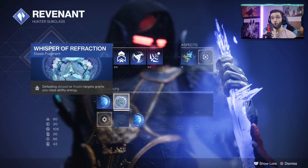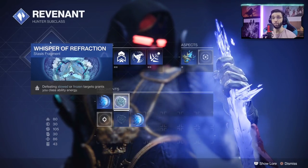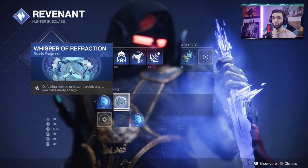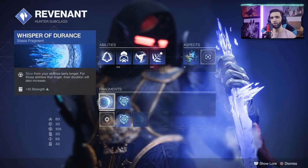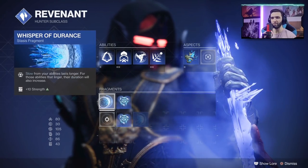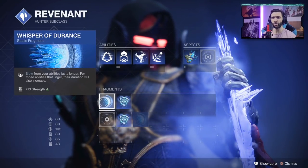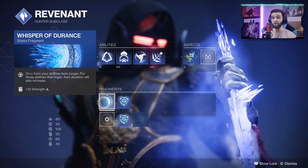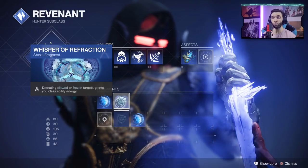When you complete those two quests, you will have six fragments to choose from. Keep in mind you can only pick two at this time — in the future we'll likely be able to grab more. I picked up Whisper of Durance — slow from your abilities lasts longer, and for abilities that linger their duration will also increase — plus it gives plus 10 Strength. The second one is Whisper of Refraction — defeating slowed or frozen targets grants you class ability energy.